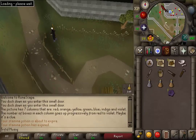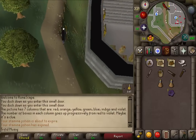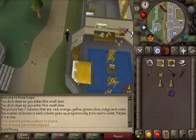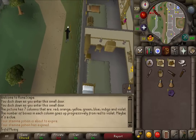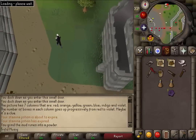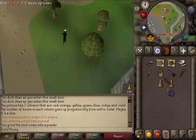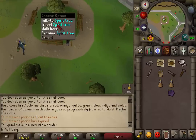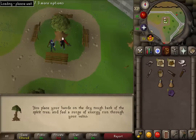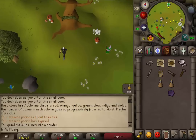If you've already unlocked the slayer ring, that is a cheaper and faster method. On your way to the Gnome Stronghold, use your pestle and mortar on the mud rune to grind it into dust. Use a spirit tree and get yourself to the Gnome Stronghold, then go to the bank.